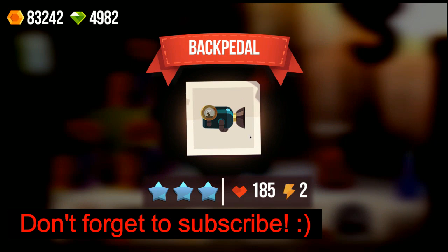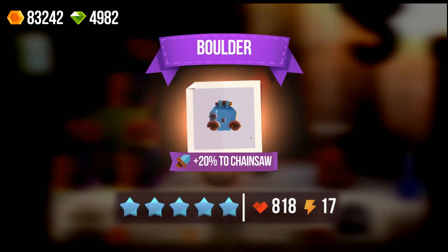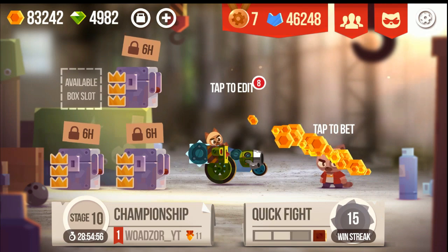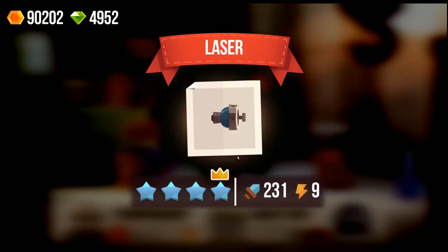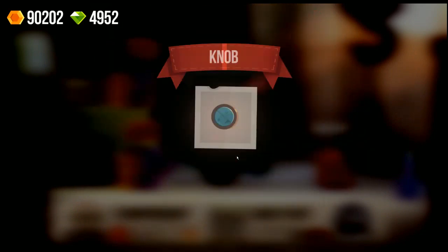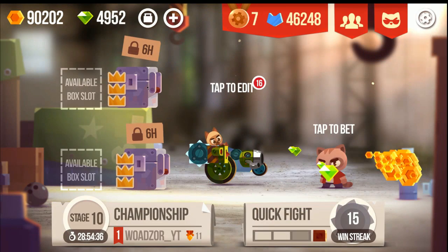So we are starting here with some of the 6-hour chests. We have a Booster, a Pyramid, a Builder — so we have one green only. Let's hope we can get better parts in this box, so with Stinger and Laser. Also, if you have any ideas about making a good car, let me know — or just a fun car, just for the fun of it. I don't care if we lose.